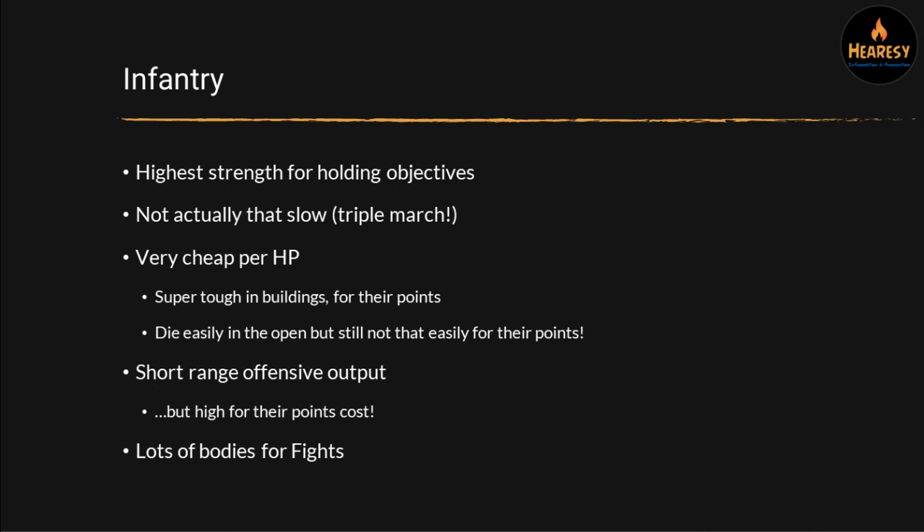Let's talk about infantry briefly first. Infantry have got the highest strength in the game per stand for holding objectives, and they're pretty cheap per stand, so you get a huge amount of tactical strength per point you spend. It's very unlikely you're going to win games without infantry in Legions Imperialis. They're not actually that slow — although most infantry only move five inches, they get to triple their move distance when they march, which is a rule I really like in this game.